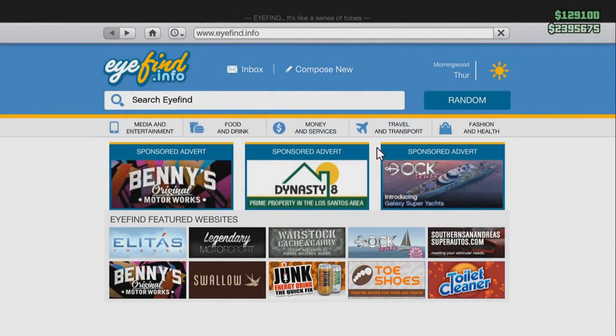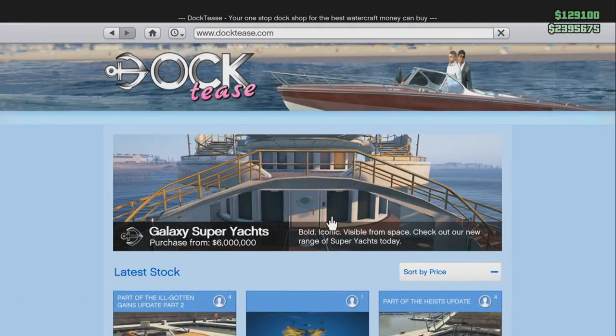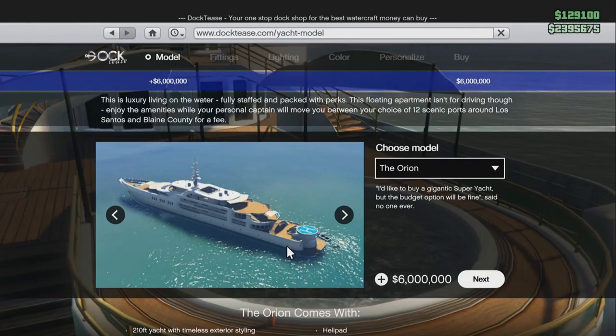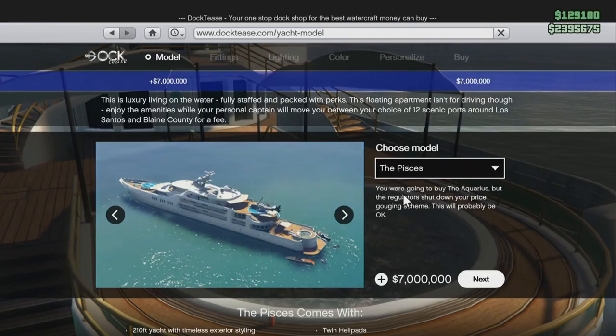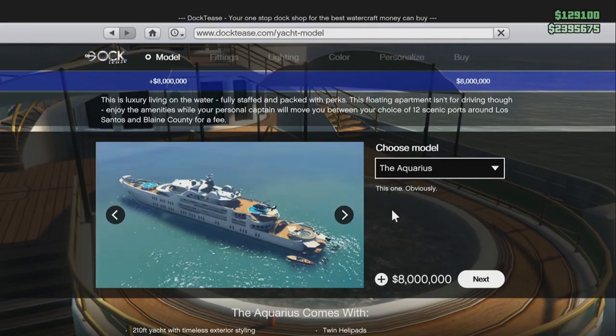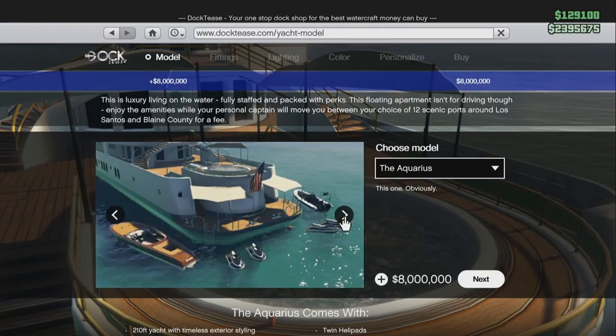Last but not least, the crown jewel — Rockstar's biggest DLC add-on: the Galaxy Super Yachts. This will be the most expensive investment you'll make, as the cheapest one begins at a whopping $6 million, starting with the Orion. There are three to choose from: the Pisces at $7 million, and the Aquarius at $8 million. To the left there's a slideshow for each yacht showing what each one features, so you can better make your decision.